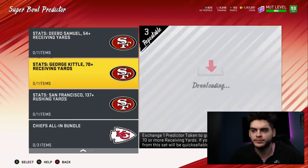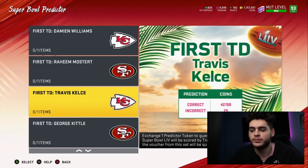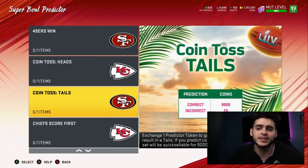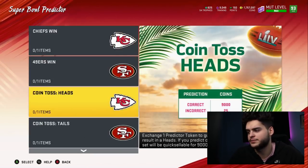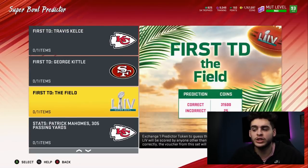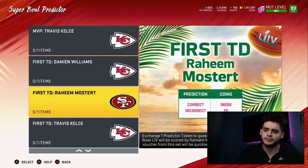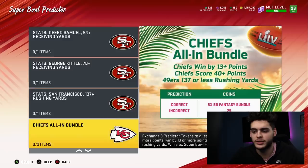So you have 15 total tokens. I'd use six on the all-ins, one here, one here — that's nine total. Then you could do MVP Raheem Mostert for ten, MVP Mahomes for eleven, or you could skip the MVPs and just do two here and two here. For a safe return of around 20,000 to 50,000 coins, do all of these guaranteed safe ones — that's close to about 25,000 coins — plus the all-ins, which still leaves you about three tokens to toss on the field. If you really want to go risky and get your bang for your buck, do all the MVPs, first touchdowns, the field, and then the all-ins. That's your best return.